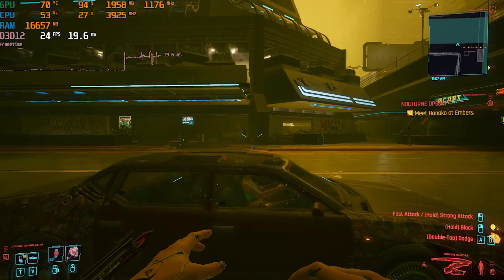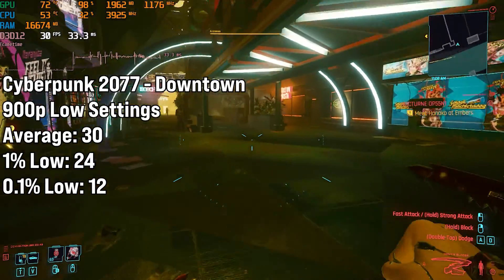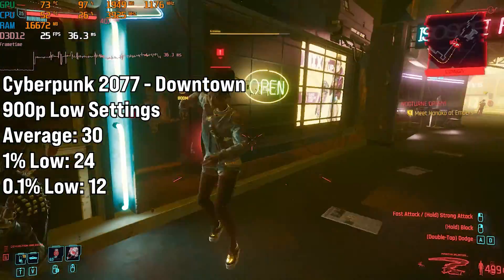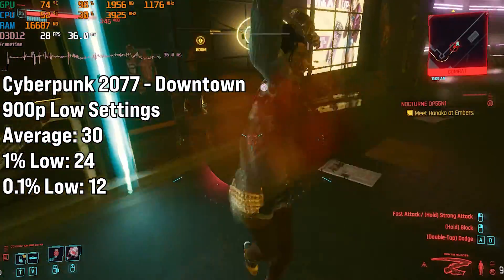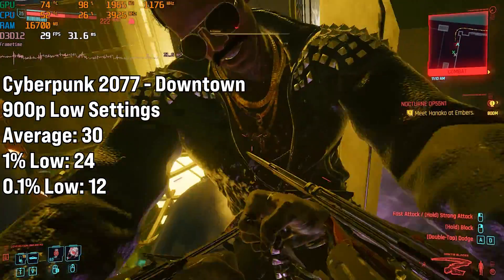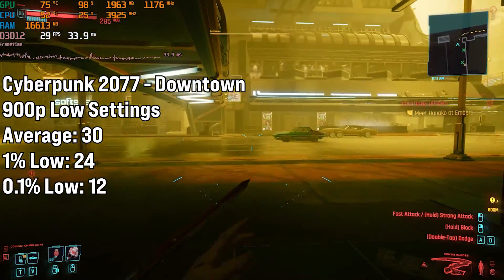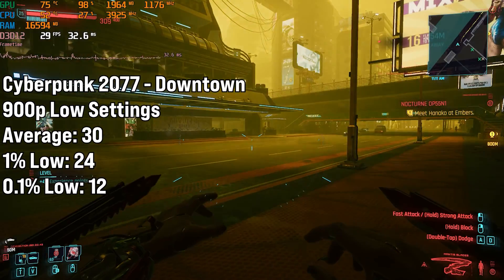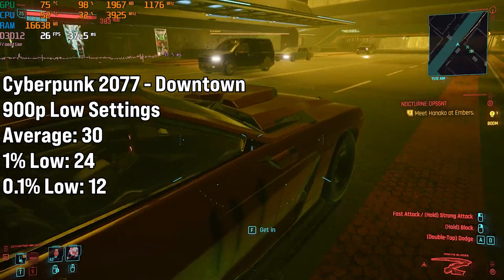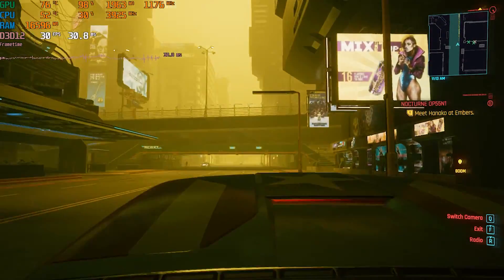I really tried to test this GPU so I thought, let's load up Cyberpunk. We did have to drop the resolution to 900p, but I'm surprised — even though it's running below the minimum specs CDPR recommended — we only managed to get 30 FPS at 900p on everything low. That was in the most intensive part of the map, the Corpo Plaza or downtown area. When we went outside of it a bit it started to creep up into the low 40s, high 30s, so not too bad. I'm still surprised this game managed to run on the 770 at all, even with just 2GB of VRAM.